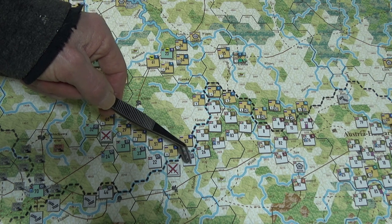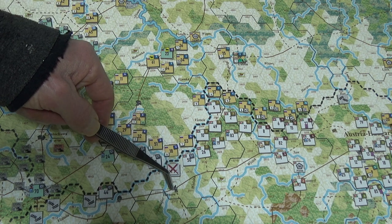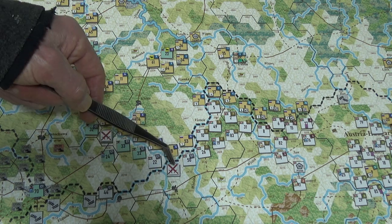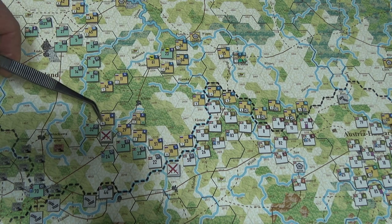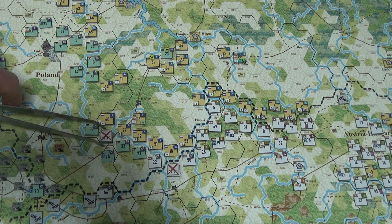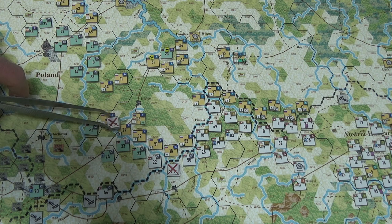I'm going to try to take this spot near Tarnath — if I can get that, it'll be great. I can't do both, but this should isolate this little unit here. If I can force a retreat, they'll go back, but with that zone of control I can block out that railway there. This is just too good of an opportunity to pass up — I know it's woods, but they won't have the river bonus, and it'll be hard for them to get to the river.